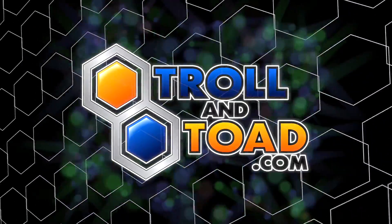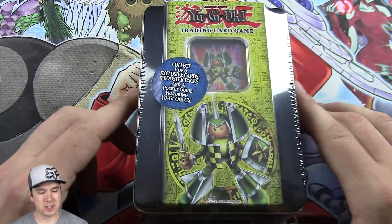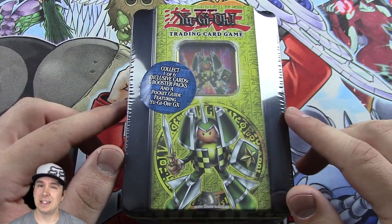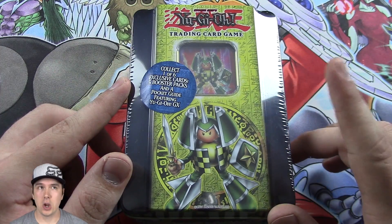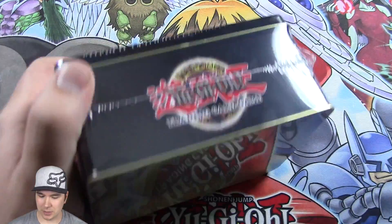This video is brought to you by trollntoad.com. Hey there YouTube, it's Jabra here. We're doing an opening of a 2005 Rocket Warrior tin — it's going to be super exciting. I want to give a big shout out to trollntoad.com for sponsoring this video. They gave me a code that's down below which gives you 5% off any sealed product or singles. All you gotta do is go to trollntoad.com, use that code, save 5%. So I'm going to crack right into this.